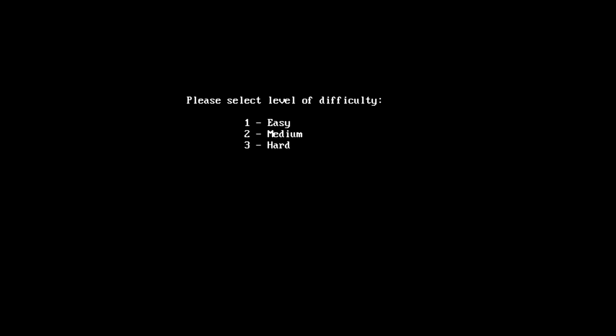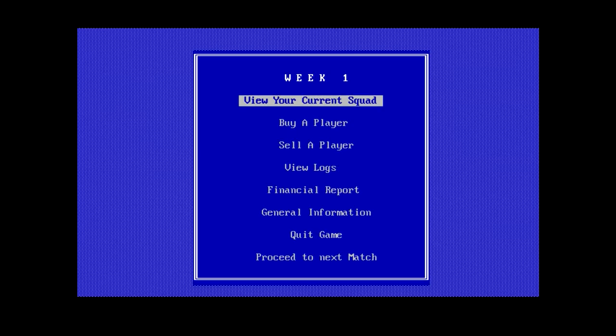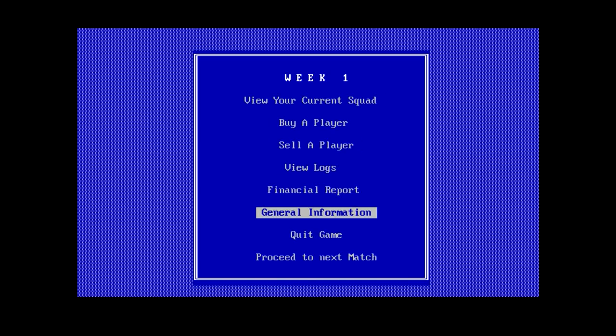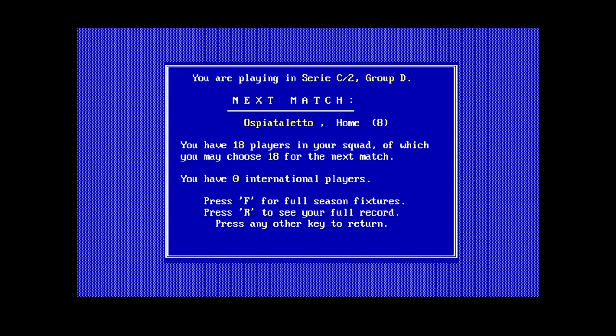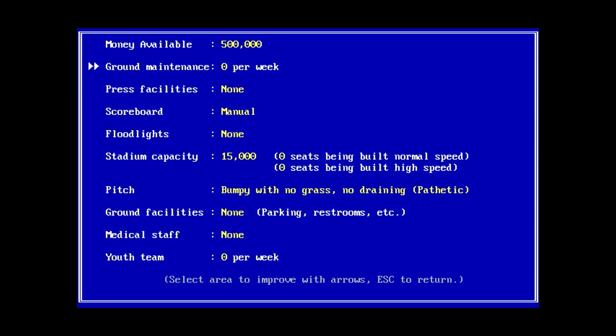Level of difficulty? Definitely easy. So, loading. And now we're in text mode. We can view our squad, buy players, sell players, view logs, financial support, general information. We have 18 players in our squad, of which we can choose 18 for the next match. Zero international players. Financial report: 500,000 money available, 900 in fees and 2,000 in other expenses. We can actually improve things here - ground maintenance, we're currently paying no money on.